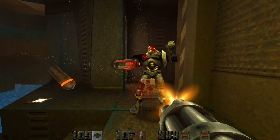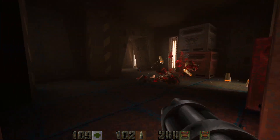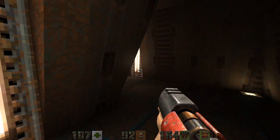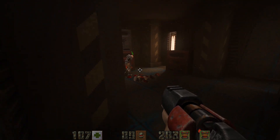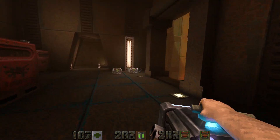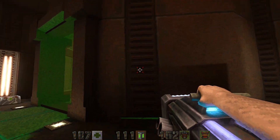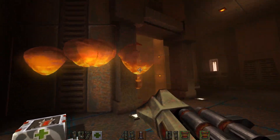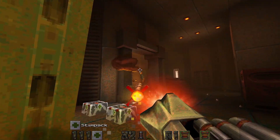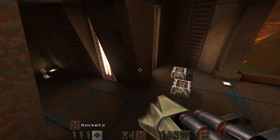I'm going to use a chaingun on you, Mr. Gunner. You were nice enough to drop bullets for me — thank you. For you, I'm going to use the grenade launcher, since you're firing grenades at me. I need reasons to use the grenade launcher, even though these guys are dodgy bastards — sometimes they aren't. And now here's another Hornet — let's just play peek-a-boo with him. I'll finish him off with the rocket launcher. Good eye, Hornet.